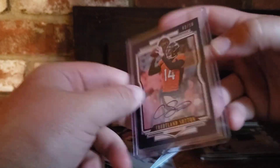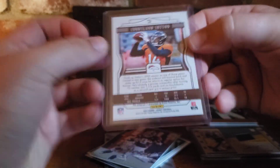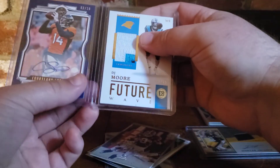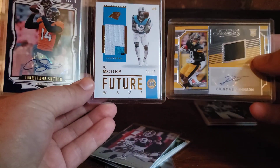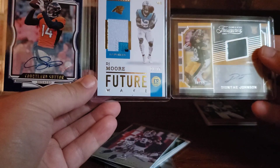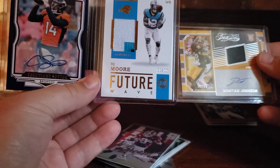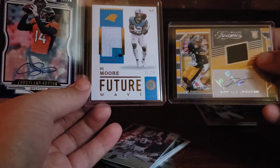Courtland Sutton auto out of 10 — not the biggest name player, but still a pretty good receiver. We're hitting big on wide receivers out of these Pack Brokers packs this time. We're coming away with two autos, and last time we had two patches. We've got two really low-numbered ones here which is pretty sweet, plus a patch auto.